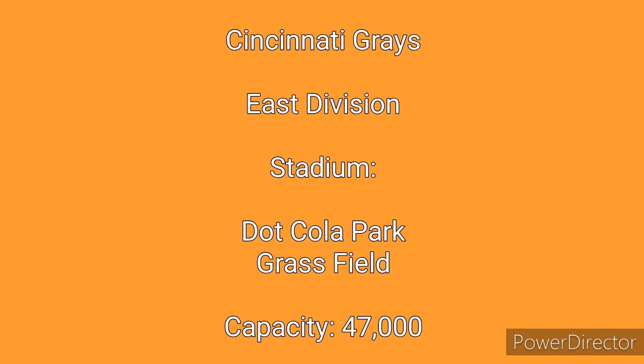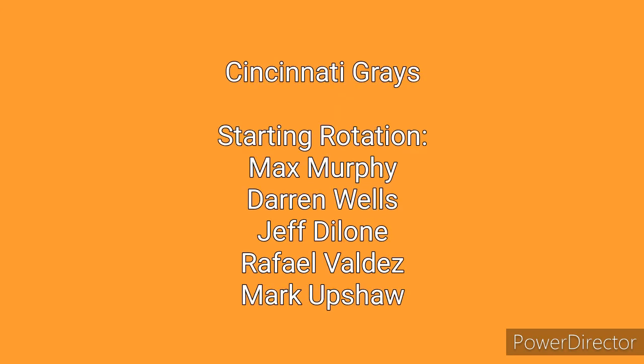The Cincinnati Grays will be the first team up for the East division. They play at Dot Cola Park, which is a grass field — an average to smaller size park with a seating capacity of 47,000. Their starting pitching staff consists of Max Murphy, Darren Wells, Jeff DeLone, Raphael Valdez, and Mark Upshaw. Murphy, Wells, and DeLone look to be a strong 1-2-3 combination, while Valdez and Upshaw may struggle a bit, but are still solid.